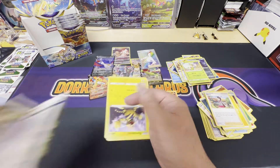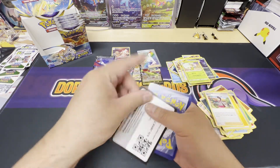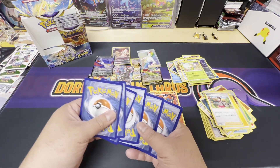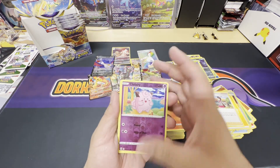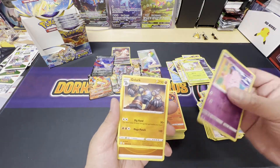Quite a few more packs to go, we got a ways to go but we're almost there. Code card on the white border. Reverse holo Clefairy and a non-holo Golurk.